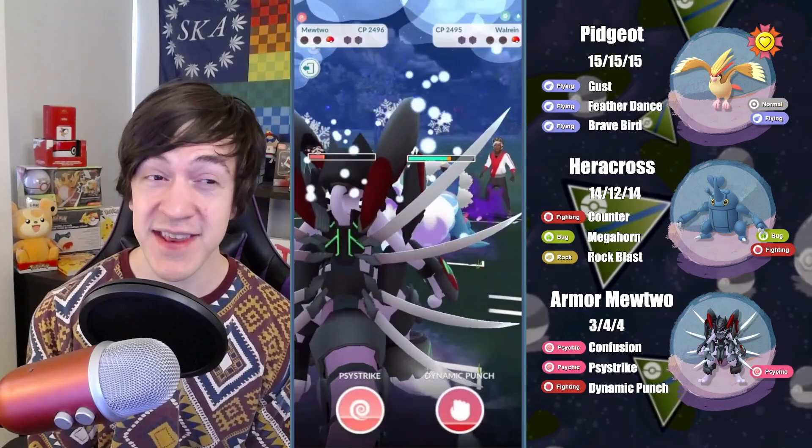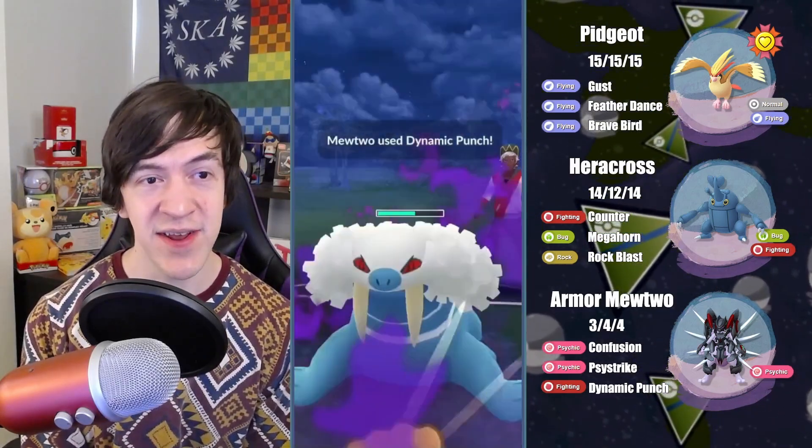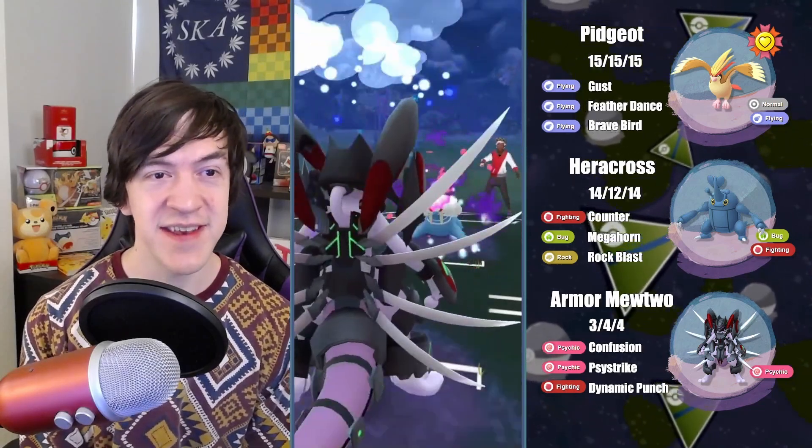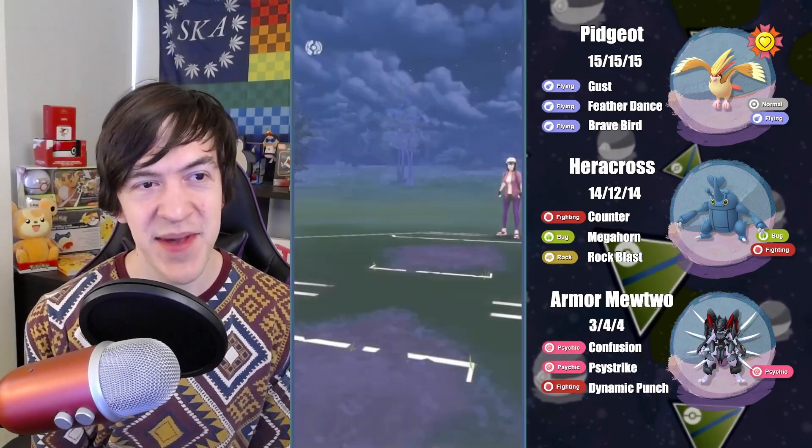Dynamic Punch, even in the Shadow variant, is still very bulky. We can shield one of these Icicle Spheres and get to the Dynamic Punch. It barely lives, and fortunately I can Confusion down and just barely win that battle.